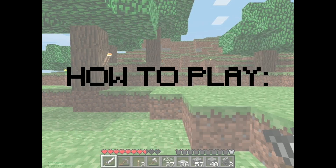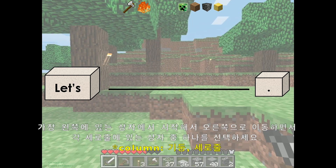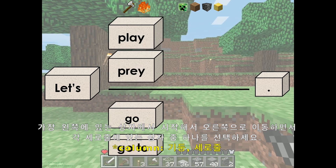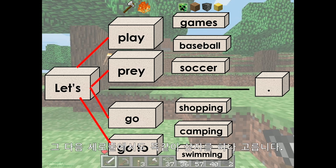How to play. Teacher will show you boxes. Your job is to make a sentence. You will start with the box on the left. Then pick a box from the next column. Then pick a word from the next column.